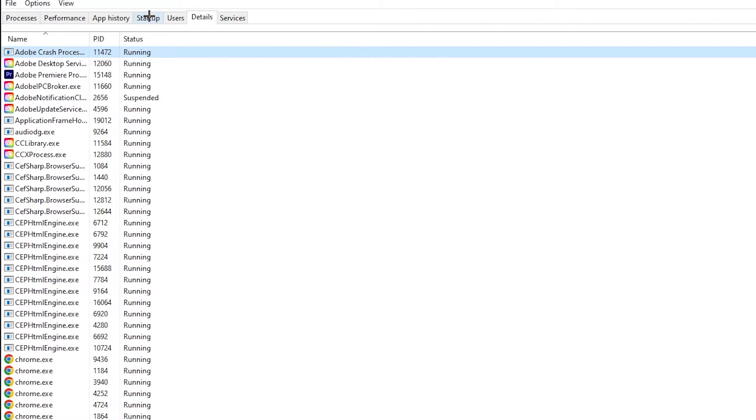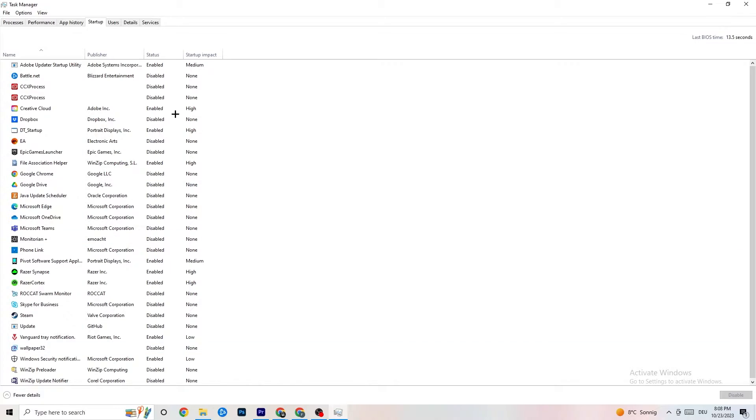Next, click on the 'Startup' tab. Disable every single program that auto-starts in the background to reduce GPU and CPU usage. For example, right-click Adobe Update and click 'Disable.' Do that for every program currently running that you don't need. Once finished, close Task Manager.